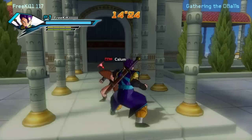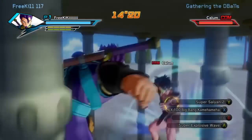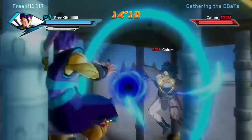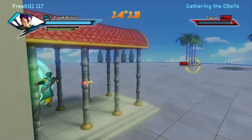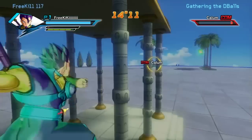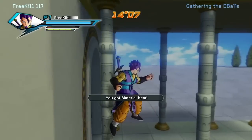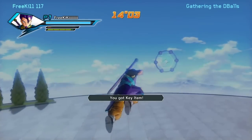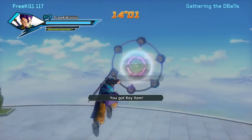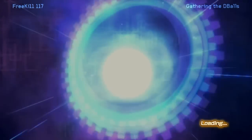Go up to them, challenge them to a battle, and simply beat them. Once you do, they will drop two items — one will be a material item, the other could potentially be a key item, which would be the Dragon Ball. As you can see, I get a material item and then a key item, which is the seven-star Dragon Ball. You'll never get duplicate balls, so if you get seven key items, you've got all seven Dragon Balls.